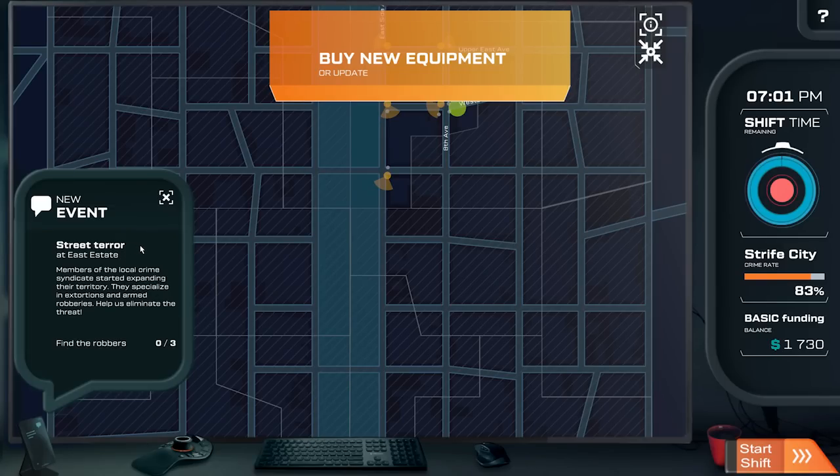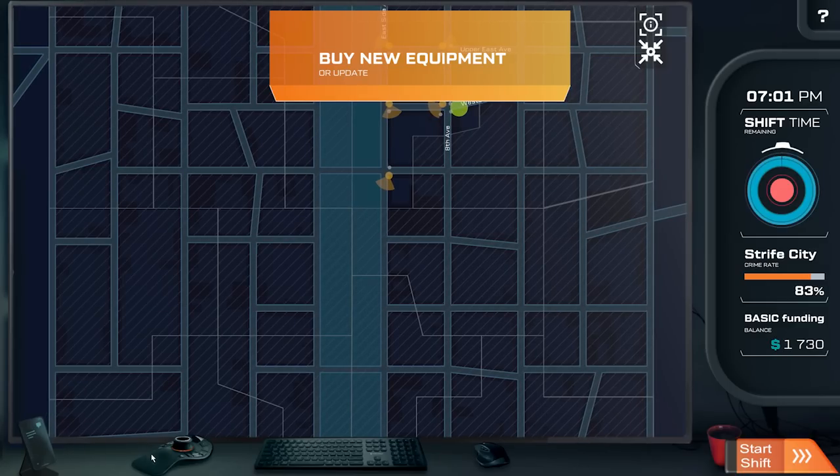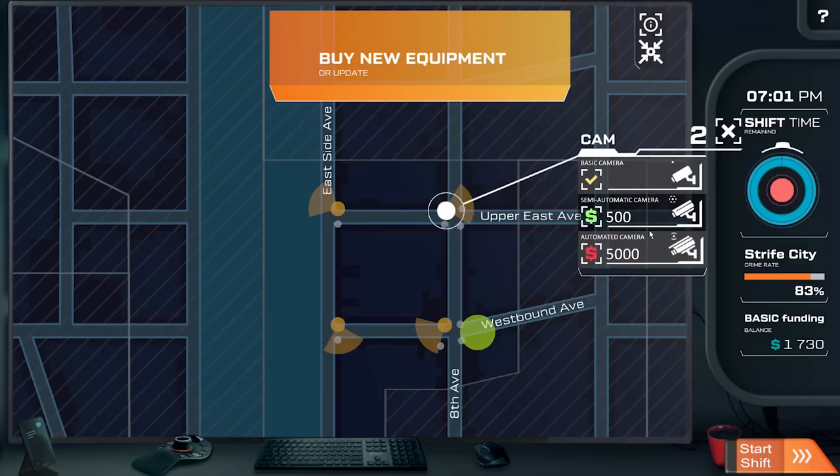New events — Street Terror at East Estate. Members of the local crime syndicate started expanding their territory. They specialize in extortions and armed robberies. Help us eliminate the threat — find three robbers. I'll keep an eye out on this entire debacle. We'll do semi-automatic cameras here.